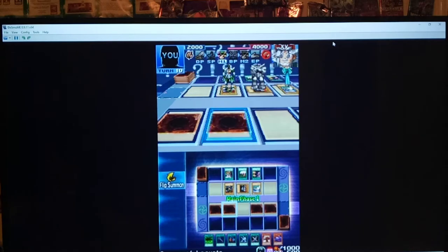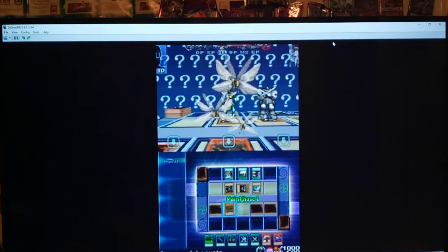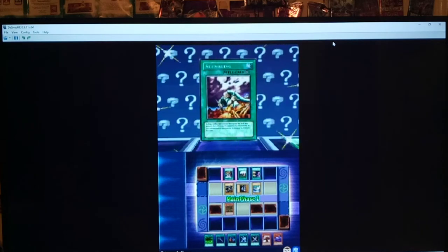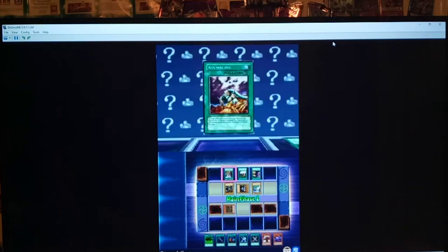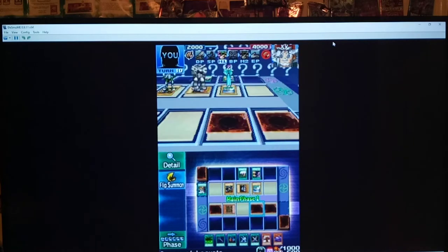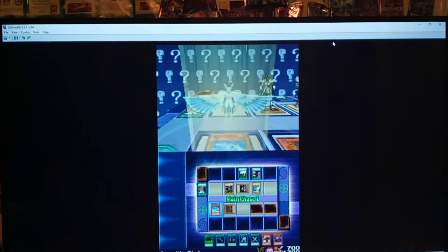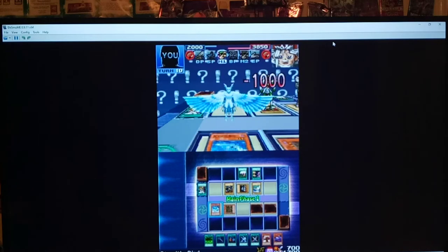First of all, I think we're going to have to destroy Stumbling no matter what. So I guess I will use Swarm of Locusts on this first. What else do we have here? What else is face down? We got Stealth Bird, Stealth Bird, and Swarm of Locusts. Well, I guess let's just do this damage with Stealth Bird and go from there and see if we can figure anything else out.